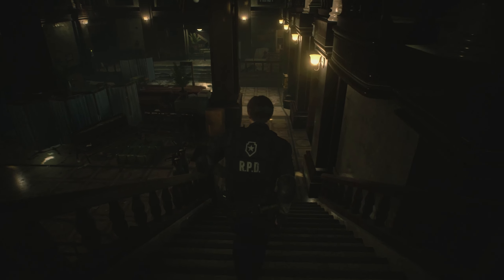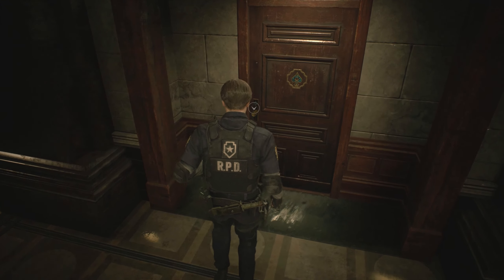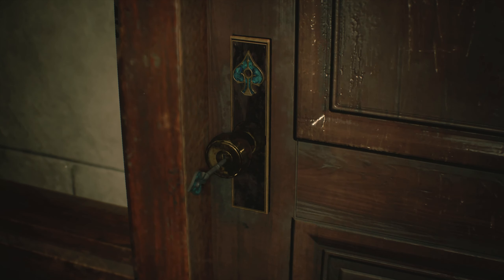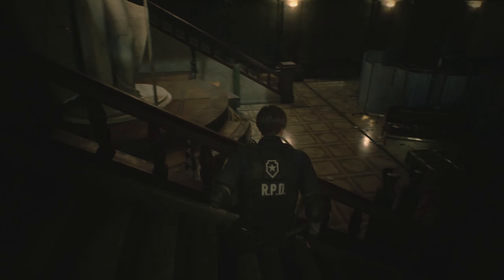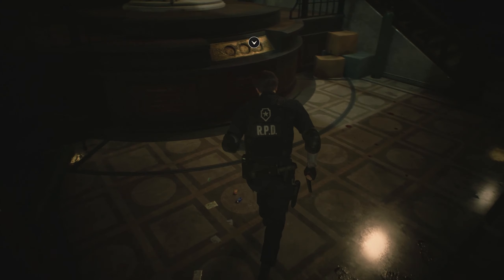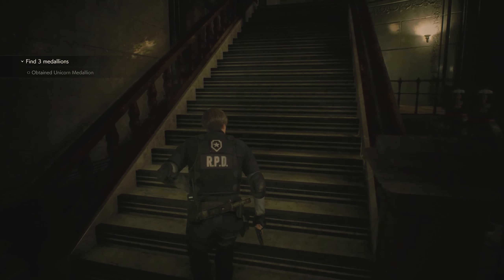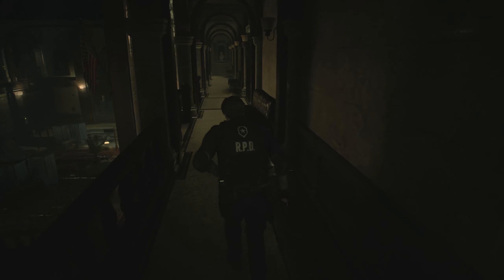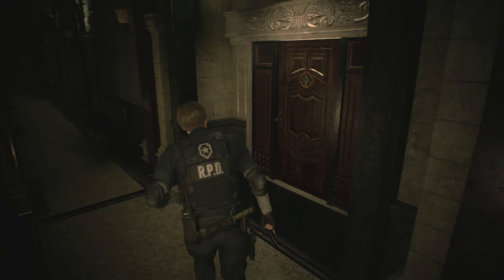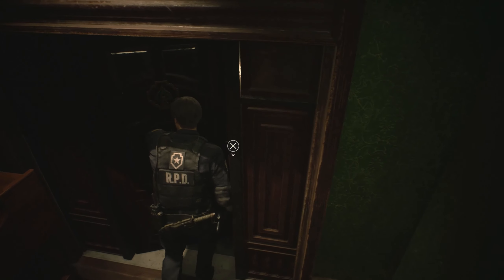If you want to have an easy time during the first half of the B scenario, put off going to the STARS office for as long as humanly possible, because that's what triggers Mr. X. So if it looks like I'm avoiding the STARS office, I probably am. Do you have to go there to continue the plot? Yeah, because one of the medals is there, and you also want to get the magnum. I like to think this game is smarter than that though — if you were to just stand still for hours without doing anything, Mr. X would just find you eventually anyway.